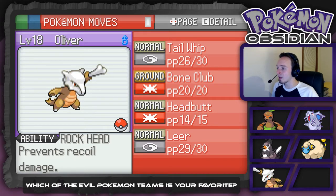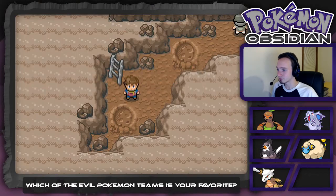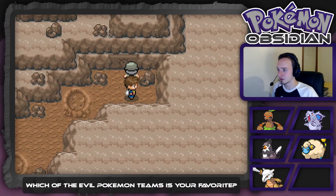Last but not least, we've got Oliver the Marowak, which we caught in the last episode. This was actually a static Pokemon, so I decided to go ahead and scoop it up. We might not use it, or we might replace Toph with Oliver, because eventually it will be repeated typing with two ground types. For right now it's pretty high level, so we've got it on the team — for backup if nothing else.